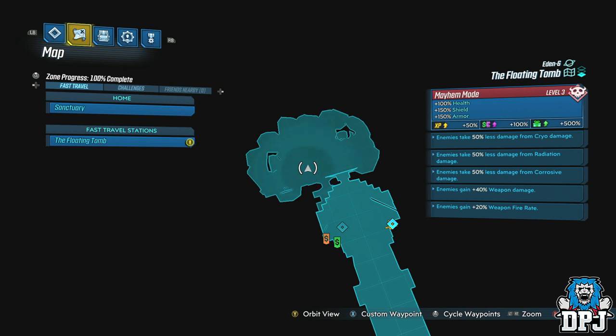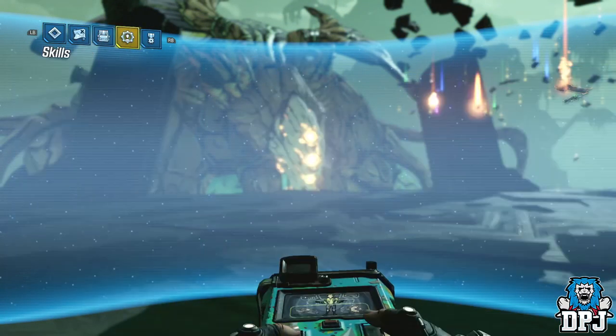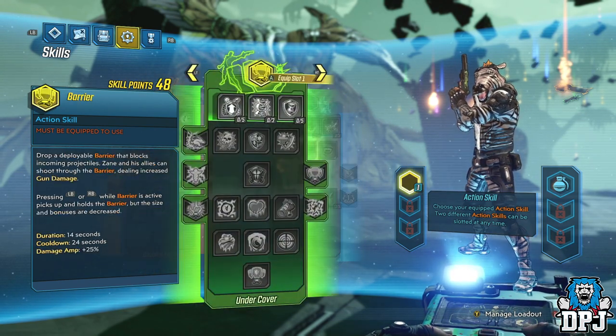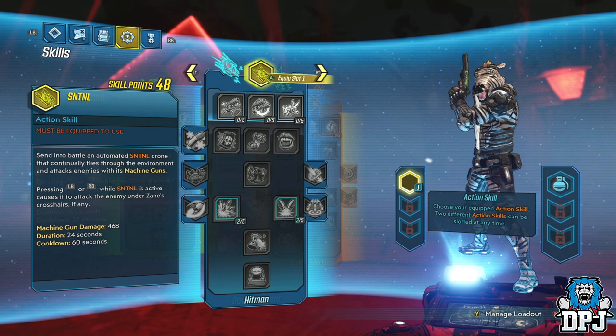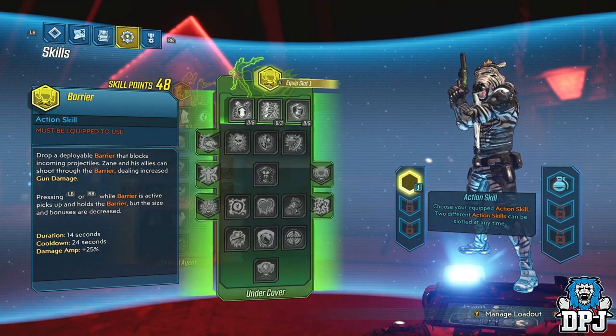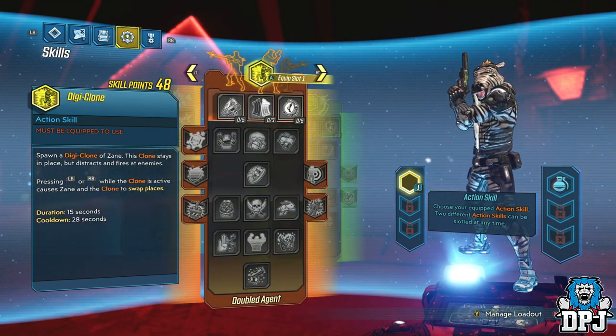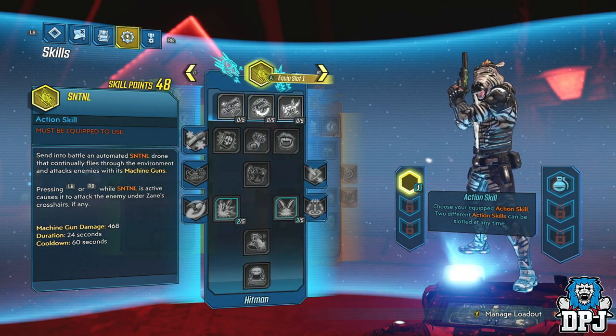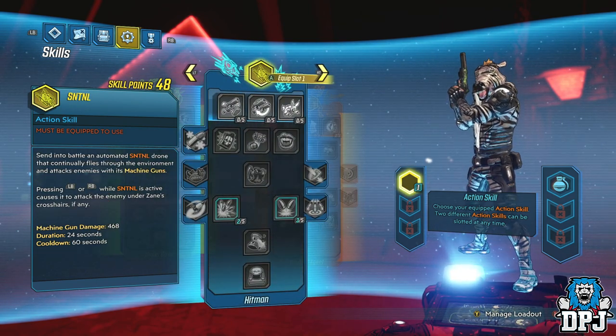So what you just witnessed was the result of literally a few things coming into effect, which allows you to do this every single time without fail. It requires no skill tree build at all. Setting up a build around this will only make it even stronger. And you can do this on any build — it doesn't matter what Vault Hunter you use.